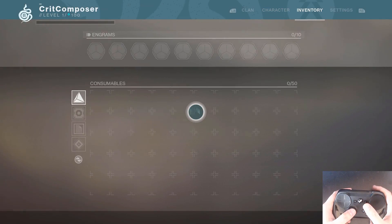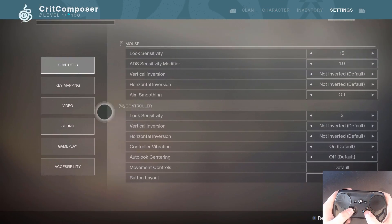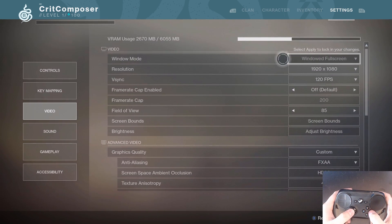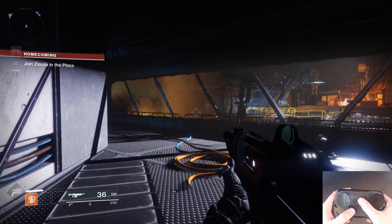When you get into Destiny 2, the first thing you'll want to change is the window mode in the video section of the settings. Change this to windowed full screen so that Glosk can easily grab focus away when you want to display the overlay.